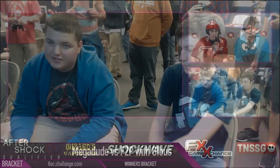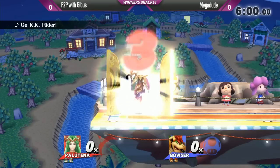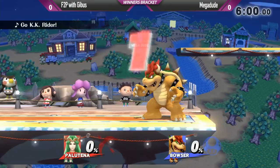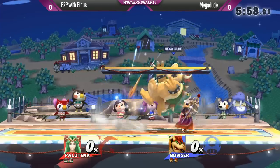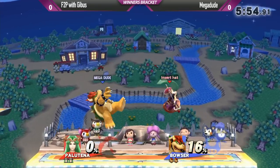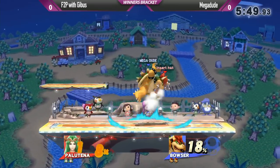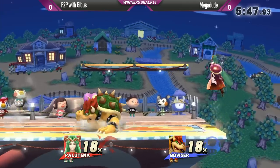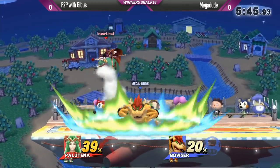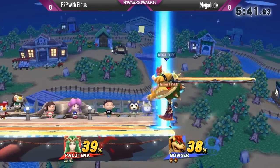Okay, Mega Dude. I didn't know his name or tag. Mega Dude versus F2P with Gibbous, and we're about to get underway first game. This is going to be interesting because I always like watching other Palutena players to see what I can learn from them. F2P Gibbous starting off with super speed, but he gets grabbed instead. Why is his tag 'Insert Hat'? It's a Team Fortress 2 reference.